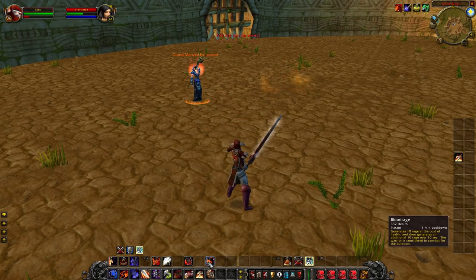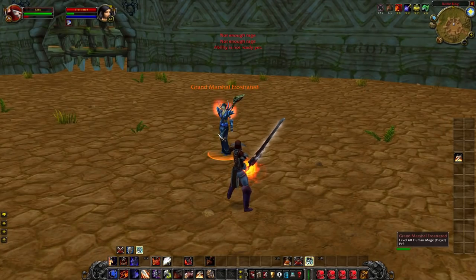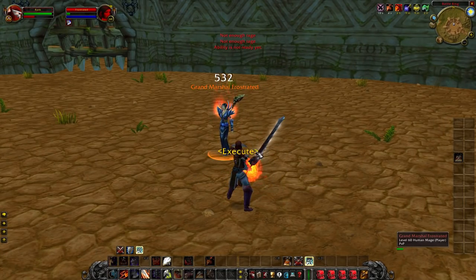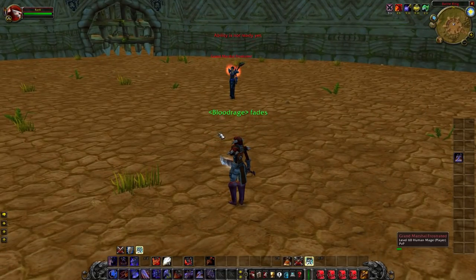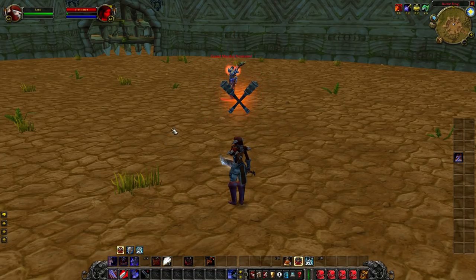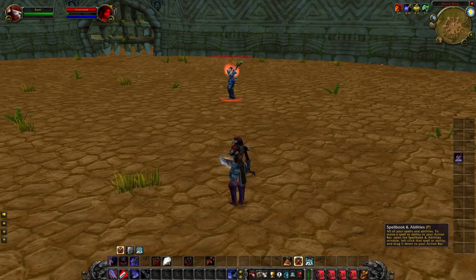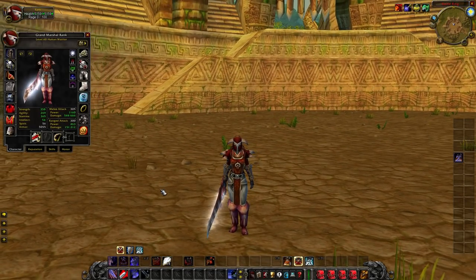Once you get that Hamstring up, you can start switching into Berserker Stance, maybe pop an Enrage or a Blood Rage to get enough rage for a Mortal Strike, and then just go ham with your normal rotation. The basic thing you want to do is charge in, Hamstring or Piercing Howl, and then Mortal Strike right away — unless there's a situation where you need a Fear, pop Sweeping Strikes, or something like that.